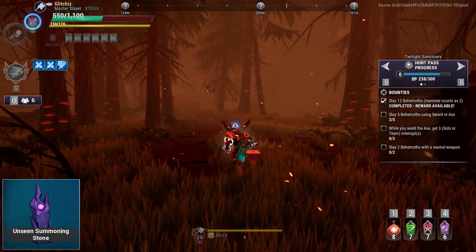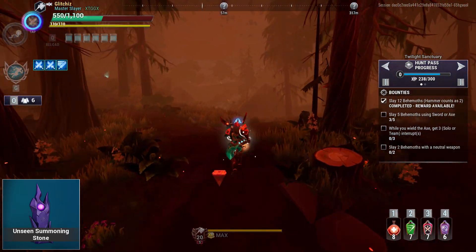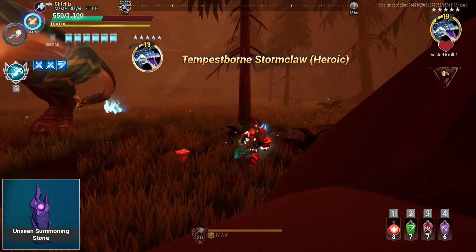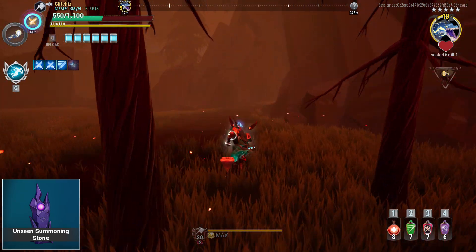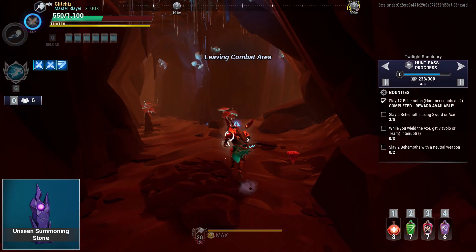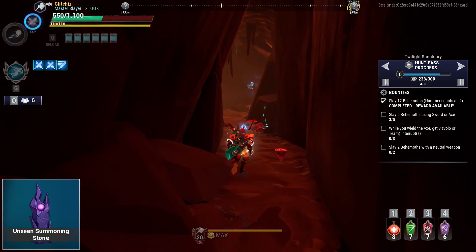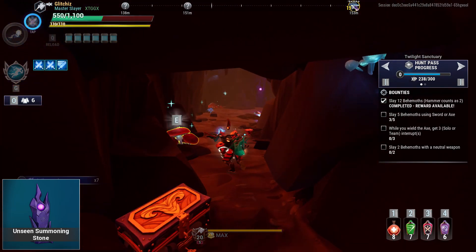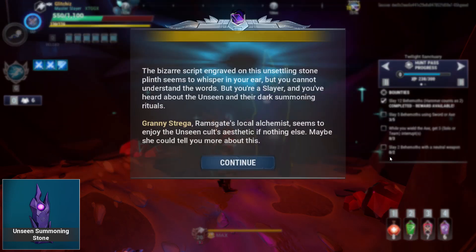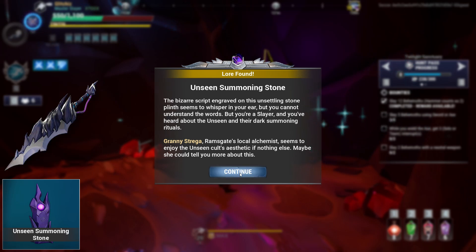Last, head to the Twilight Sanctuary where there are two more lore nodes. The first is the Unseen Summoning Stone, located in the back compartment of the cave on the bottom level of the island. Head through the first left arena and run into the cave. From there, keep taking right-hand turns — right at the first intersection and another right at the second. In that back alcove you'll find the Unseen Summoning Stone. Interact with it to start a quest with Granny in Ramsgate to ultimately unlock the Hunger exotic sword.